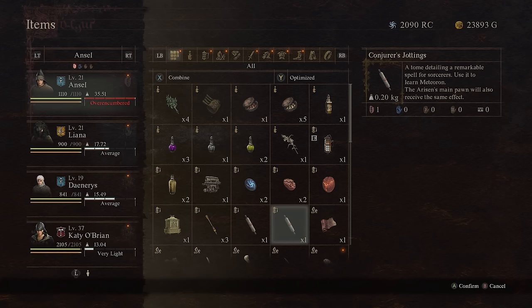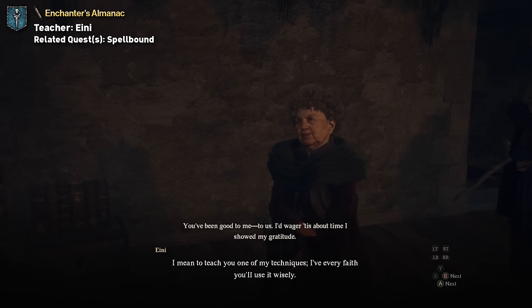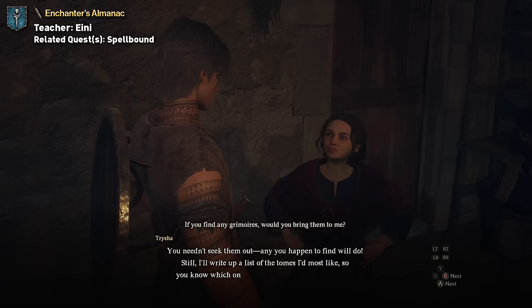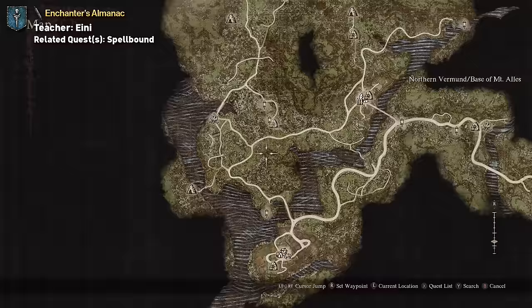For the Mage Vocation, the tome is called Enchanter's Almanac and it gives you the knowledge of the Celestial Pean skill. You'll get the tome from Trisha's grandmother Aeney after completing the Spellbound quest. To begin the quest, talk to Trisha at Aeney's home, either once both of her grandparents have left the house or you've carried them outside.